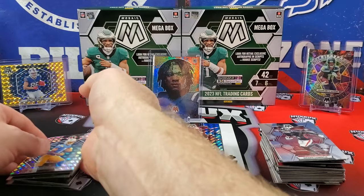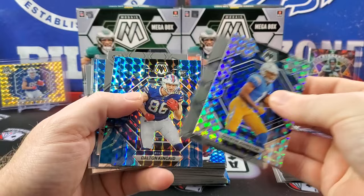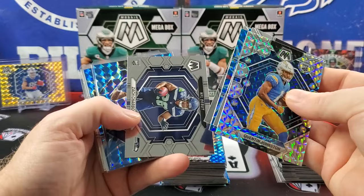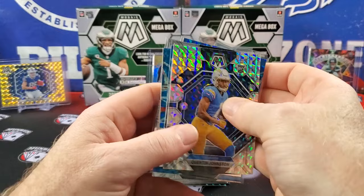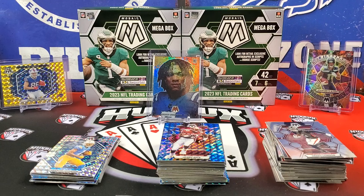As for the other hits: Quinton Johnson, Stenson Bennett, Dalton Kincaid blue, Mahomes, another Dalton Kincaid, Charbonnet, Jalen Hyatt blue reactive, Jalen Hyatt NFL debut, A-Chain, Dorian Thompson-Robinson base, and a CJ Stroud base — but that one Anthony Richardson Micro Mosaic card, nothing else really matters. I hope you guys enjoyed the video. Thanks for spending some time with me today. Until next time, peace out.